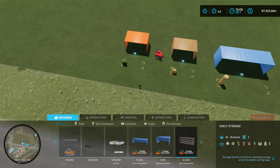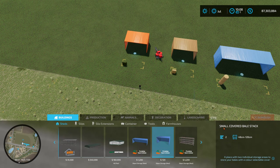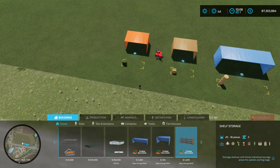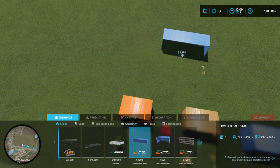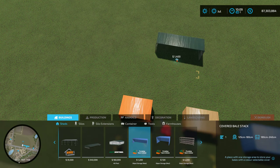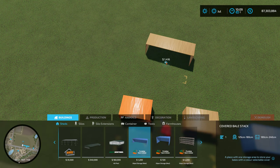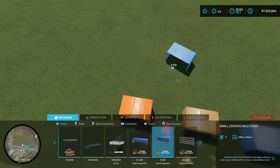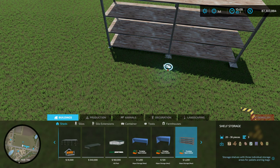If you go to Sheds and scroll on over, you'll see the normal-sized covered bale stack, the small covered bale stack, and the shelf storage. They do turn on center, and you can also select different colors for them, which is handy if you have several down and want to distinguish them. The small one is also color selectable, and the storage shelves are color selectable as well.